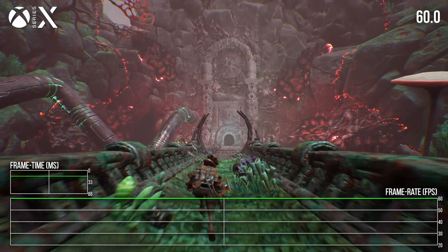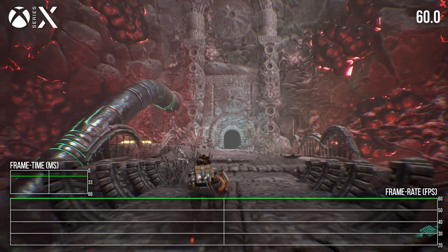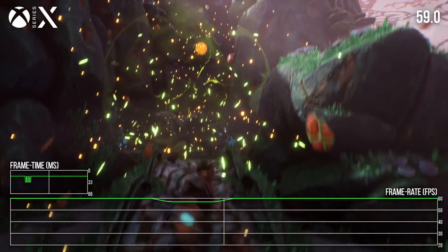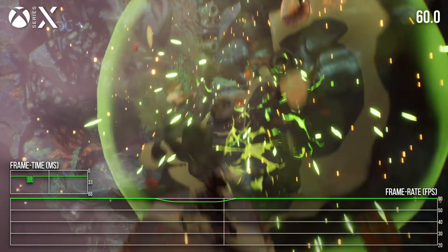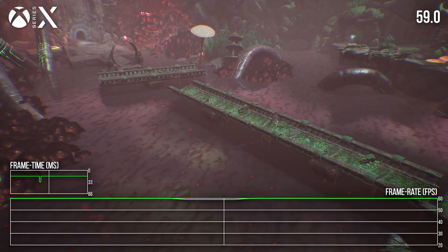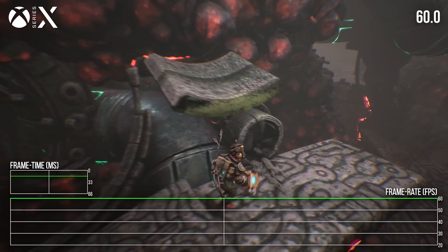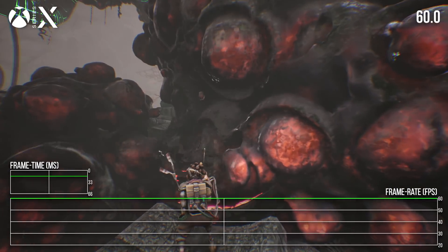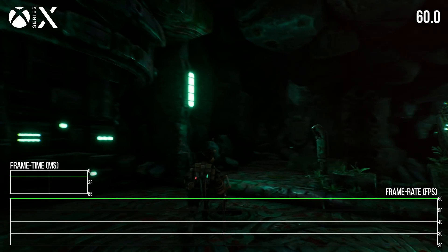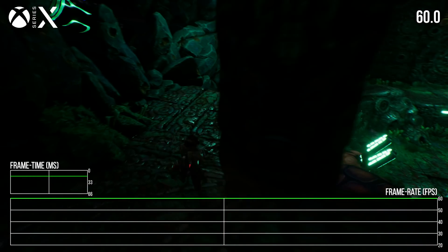Series X's performance is very strong. It's a locked 60fps throughout, with just the briefest of exceptions. Positioning the camera near an explosion can see the game drop one or two frames, and there are also some one-off duplicate frames on a very occasional basis. Most players will likely never notice this, and the game looks beautifully smooth 99.9% of the time. The camera motion blur adds quite a lot to the sense of consistency here, and makes the 60Hz update feel smoother than it would otherwise.